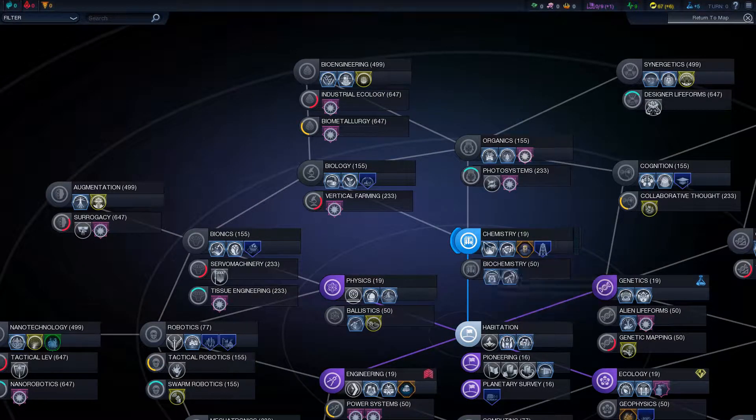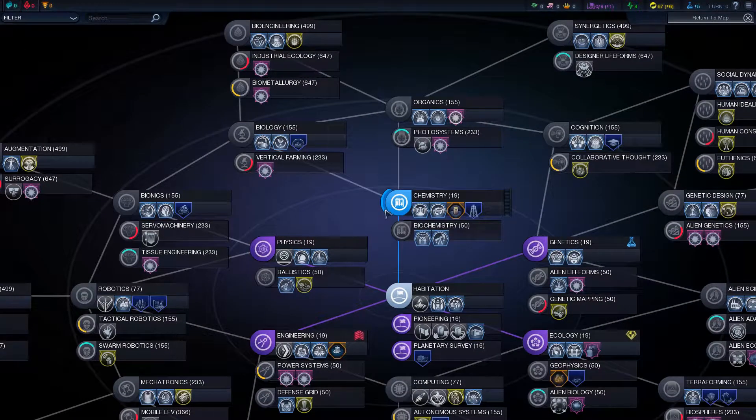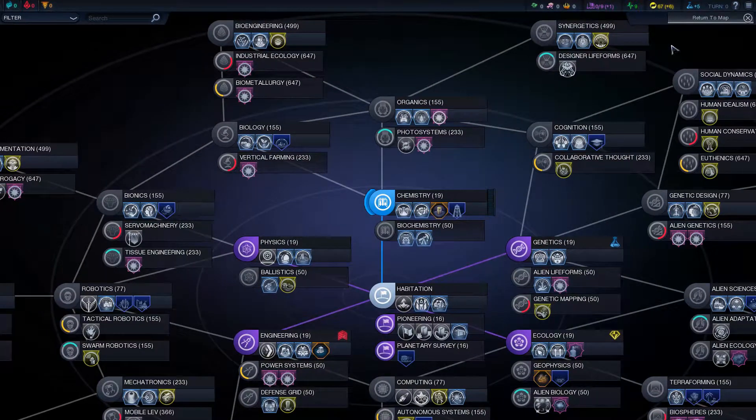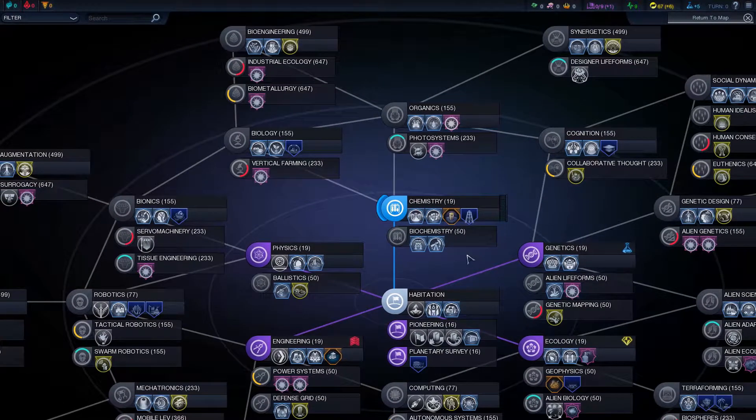I think the first thing I'm going to go after is chemistry, because it's close to my habitation which is researched. It looks like it'll take 19 turns and it'll give me the laboratory, which will give me more science. Right now, engineering is at 32 turns and my chemistry is at 12 turns.